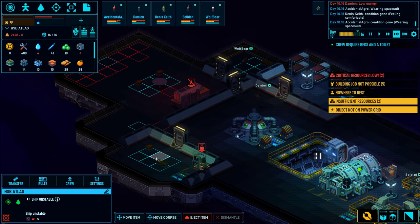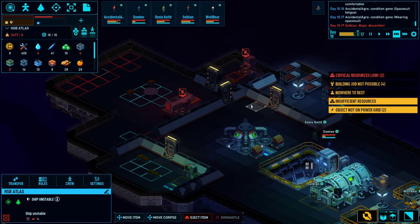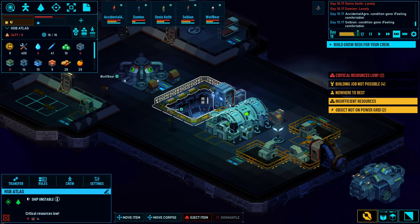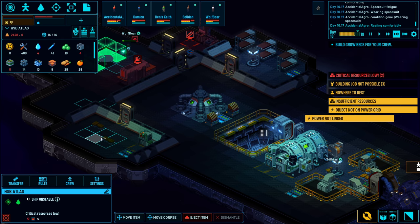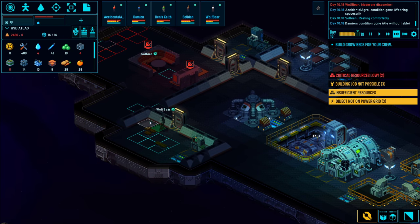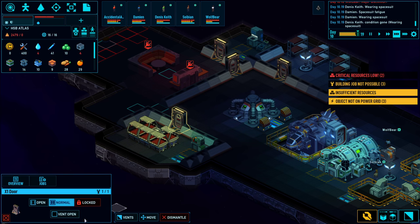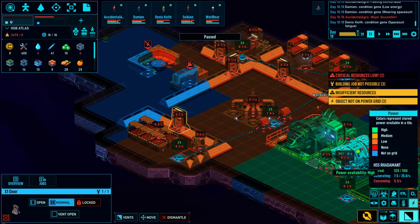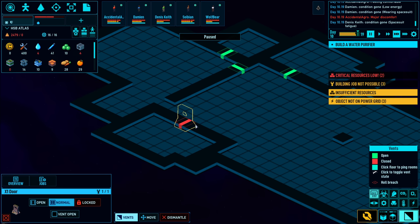We almost have the toilet and grow bed up, same with the dining room. The tutorial is prompting me for a grow bed with lights - that will be next. Oh, it's already built. The game already detected that the room in here - the water purifier room - should require doors closed. If I go to vents, the vent for this door is closed.